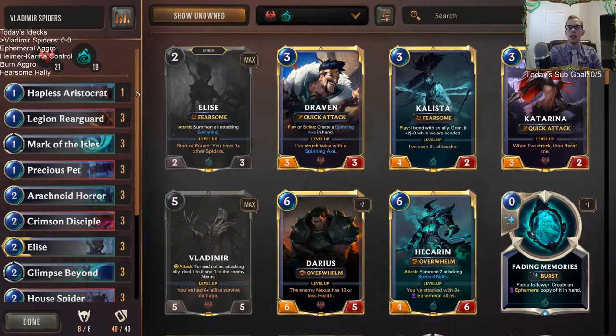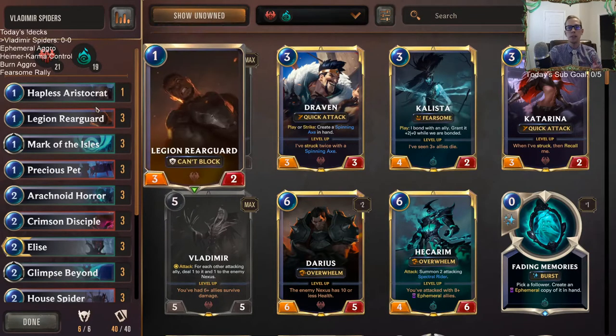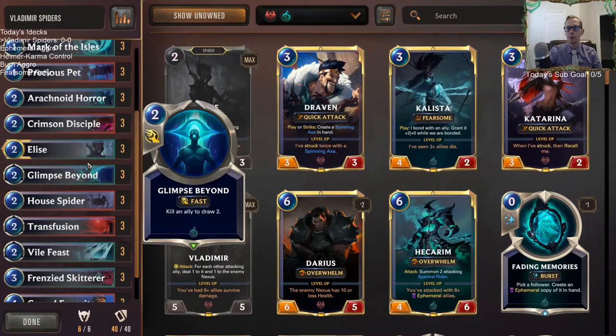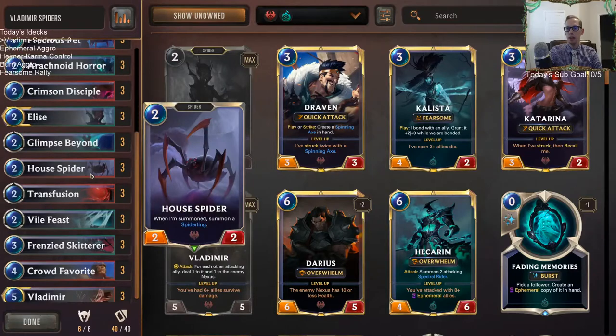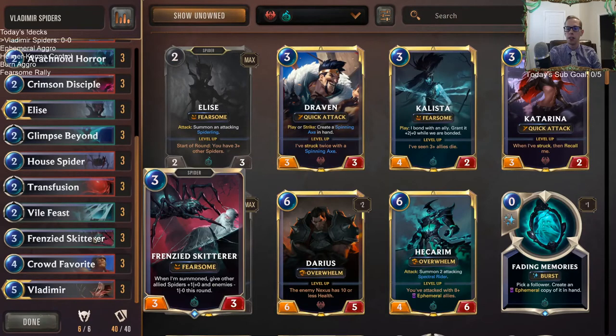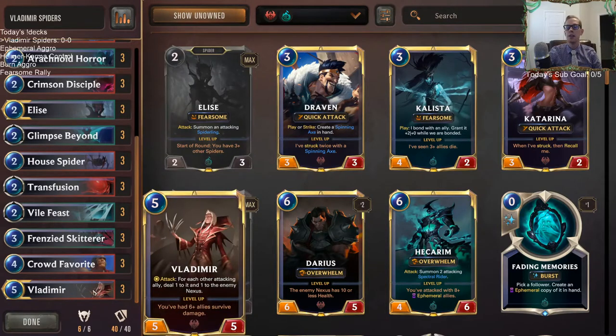This is our basic Spider deck — the entry spider aggro. I've always thought spider aggro is pretty good, and you have a lot of these cards at the start. You start with two Elises and a lot of these kind of cards at the beginning whenever you open your first accounts. But what's different here is in the top end we're going to be using Vladimir as a finisher.